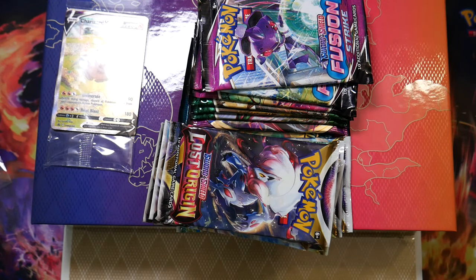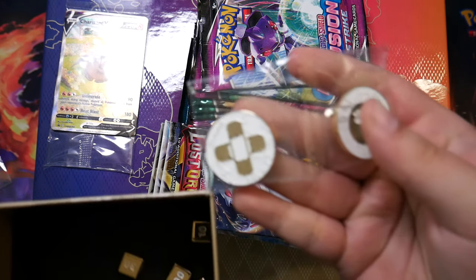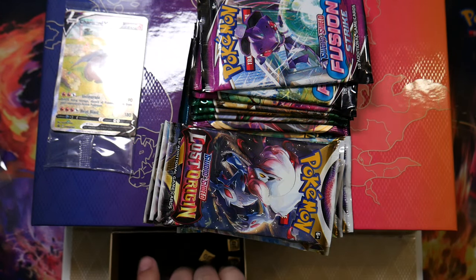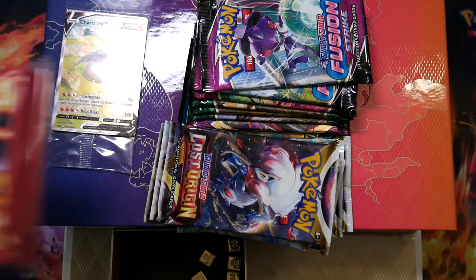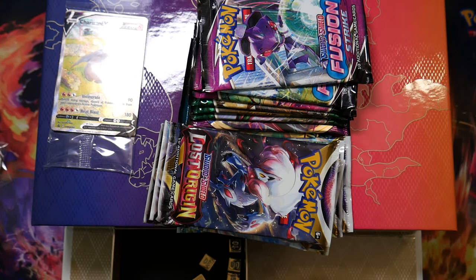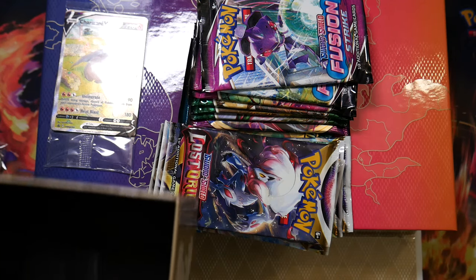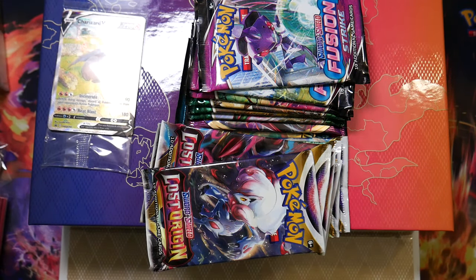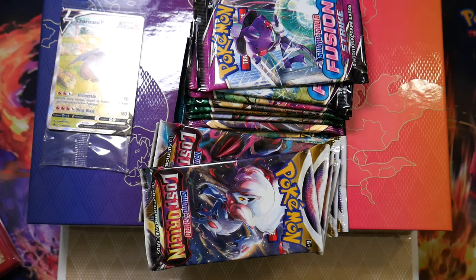In here there are even more gold coins, a gold marker for poison and burn I think, some sleeves - by now I have a ton of those - and then wait, why is this in here? Oh, this is where the dice must be, or the damage counters. They just came in the box like this unfortunately, so let me just put everything back in here for now.